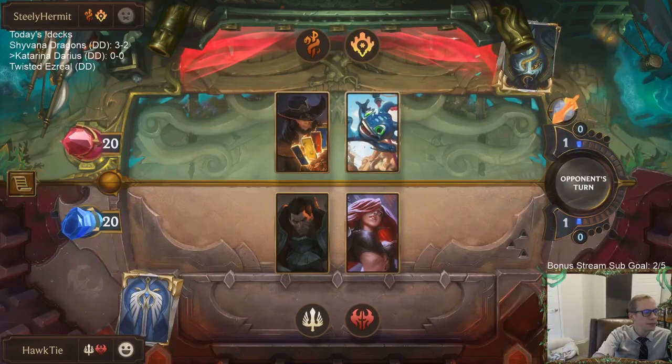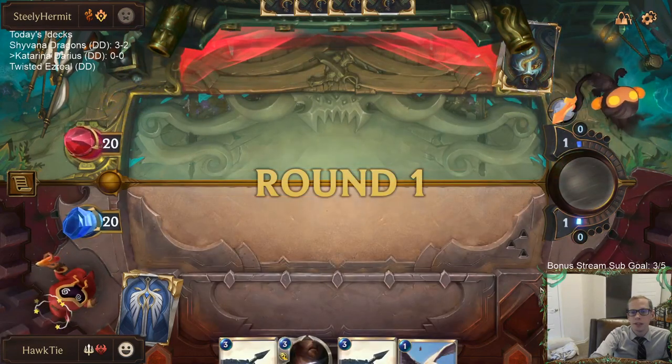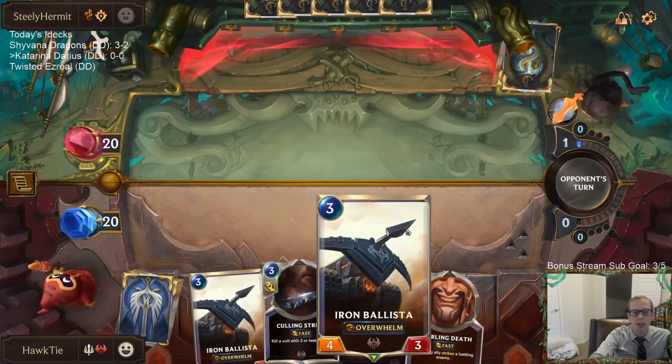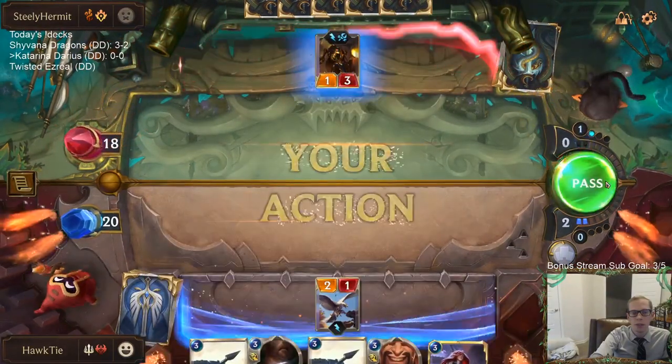Alright, twisted Fizz. Thank you Morning Tea Time for that resub — five month streak going. Our third sub of the day. For our opening hand, I really like Tracker, Culling Strike, and Ballista. I kind of just like this hand. Unfortunately, we don't have the attack token on turn three for the Ballista, but that's alright — we can play a Ballista on their turn three and then on our turn four play another one, with both Whirling Death and Culling Strike available.